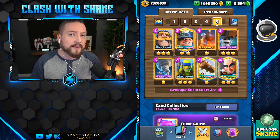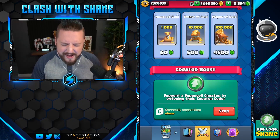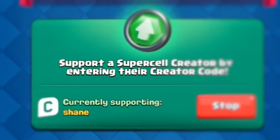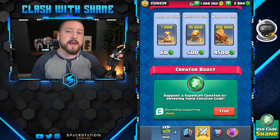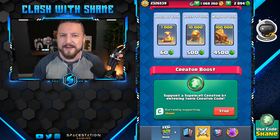We're going to go ahead and do one lab battle with each of these decks, starting out with the double barrel deck first. But first, if you want to support me and the channel, go ahead and throw creator code chain into your shop before buying things like pass royales, special offers, or gems. It is a fantastic way to support the channel and honestly helps a lot more than you may think, so thank you if you are rocking code chain in your shop.